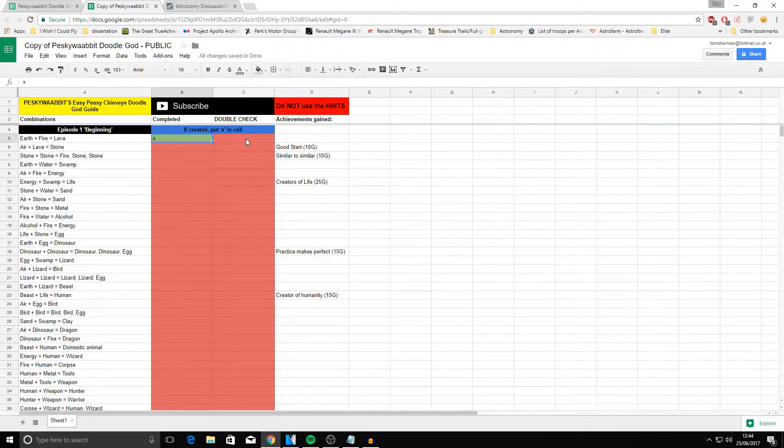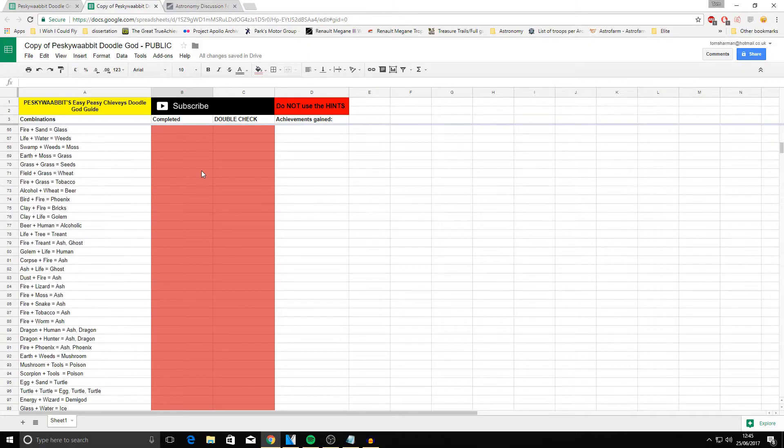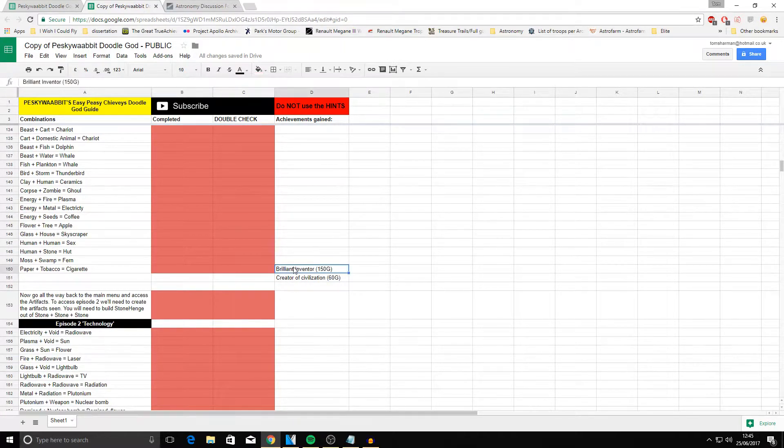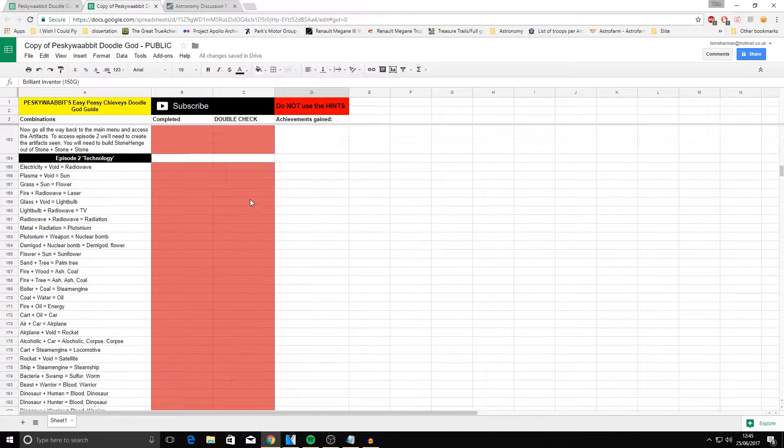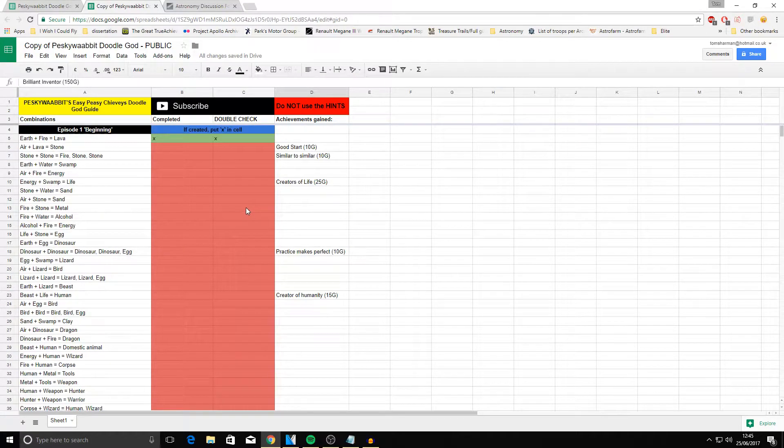Just because I messed up through my whole test run of this — I missed one but marked it as done, so I had to go through them all again — we've added a double-check column so you can verify you've definitely done each one. If you follow through this, you can complete the whole 1000G game. It will even alert you to when you should be expecting achievements. I must stress: do not use hints, because you will stop yourself from gaining certain achievements if you do.